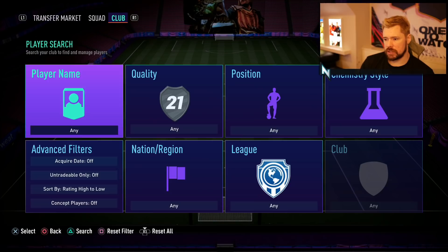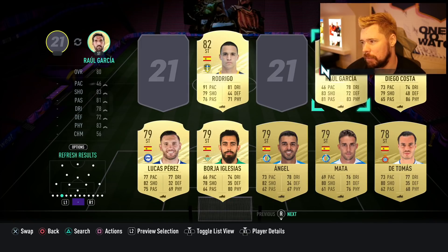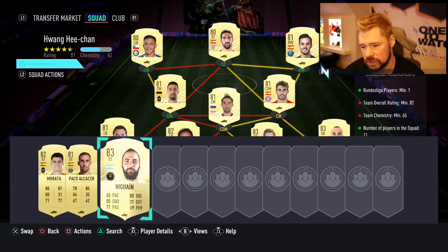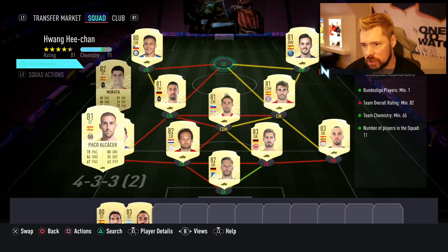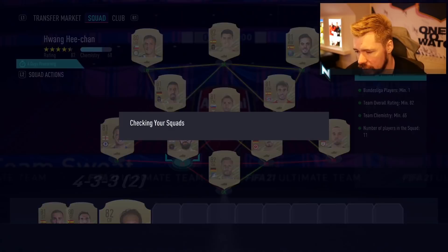Let me get Spanish players, Spanish strikers. Paco Alcacer, Raul Garcia - he's bad and slow. That takes us down so that's not going to work. There's an 82 Morata - doesn't work for rating but it does for chemistry. If we can just get one more upgrade, an 83 - let's put this in.